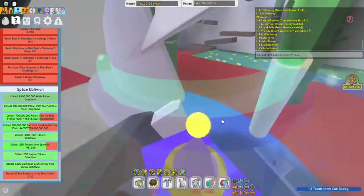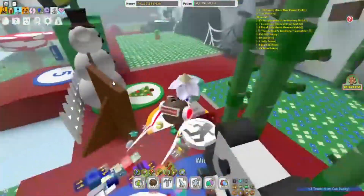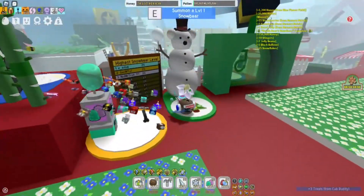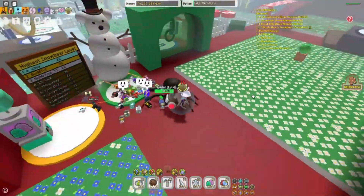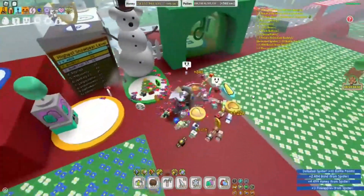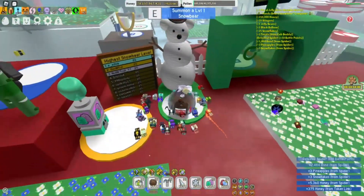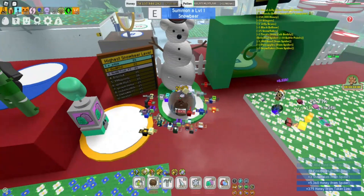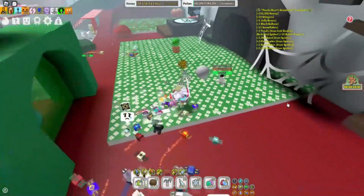Why don't we do the Snow Bear to see what the challenge is all about? I'm going to be summoning a level 1 snow bear — let me defeat my spider first to make it a little easier. Okay, now let's summon a level 1 snow bear. There we go, we summoned it. There it is, look how tiny and cute it is.